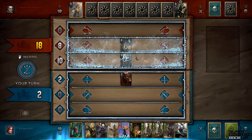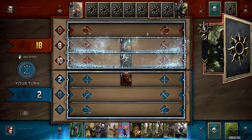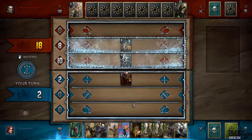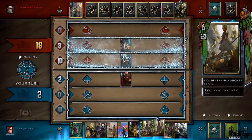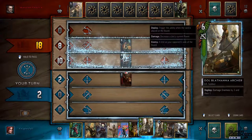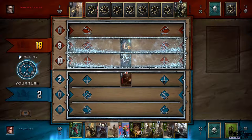Luckily my two frosts will be dealing two damage each — so four total every round — unless he plays a Clear Skies card. One of his cards revealed a card from my hand, so he gets to see one of my cards. Normally you have no idea what your opponent has. I almost don't want to damage his units because the frost is already going to damage them.